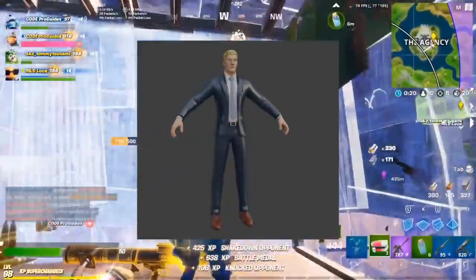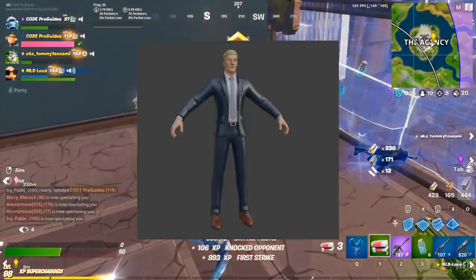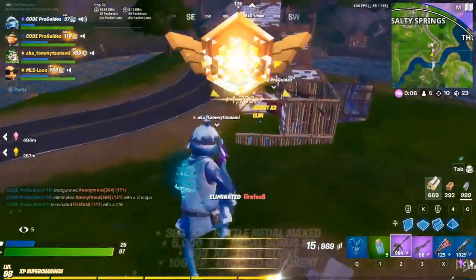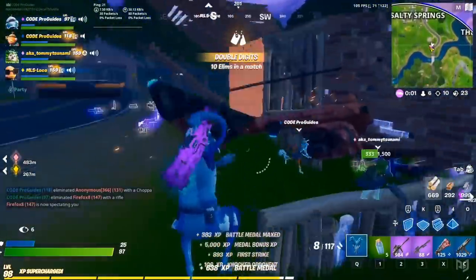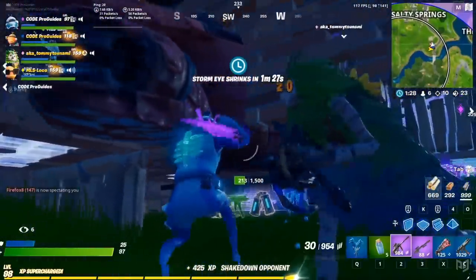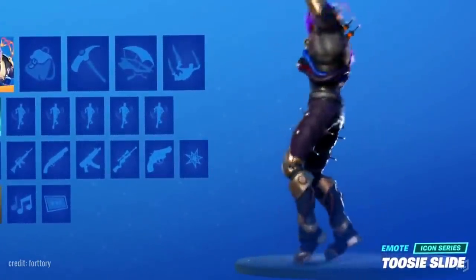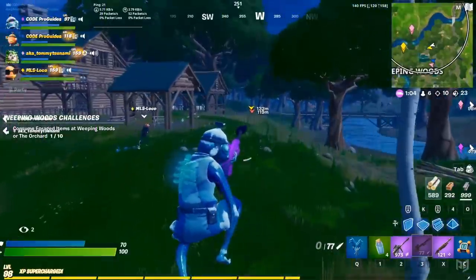There also seems to be a new Agent Jonesy skin, which has had its textures added in this update, though we're not sure when it'll actually be added to the store. A new emote has also been added to the files, which is sure to get people seriously excited. People have wanted a dance from Drake to be in the game ever since he played with Ninja back in 2018 and said that he'd write a verse about the game in a song if they added one of his moves into the game. Well, that finally is about to become a reality, because there's a new emote in the game called the 2Z Slide, which is obviously the exact same name as a song that Drake released this year.